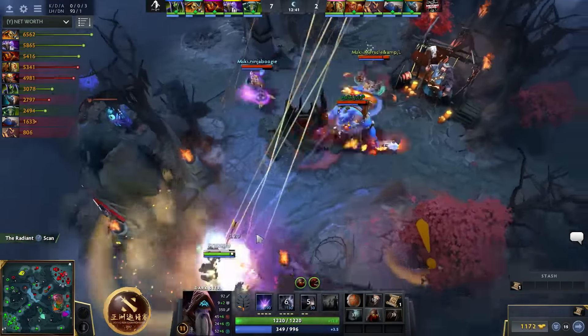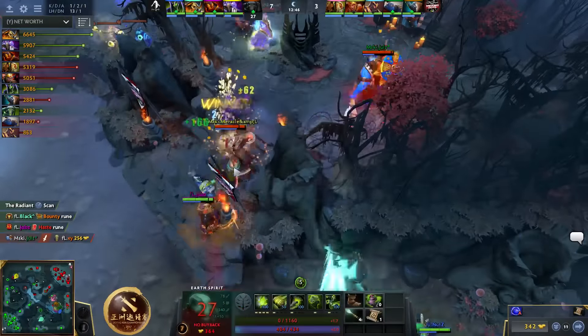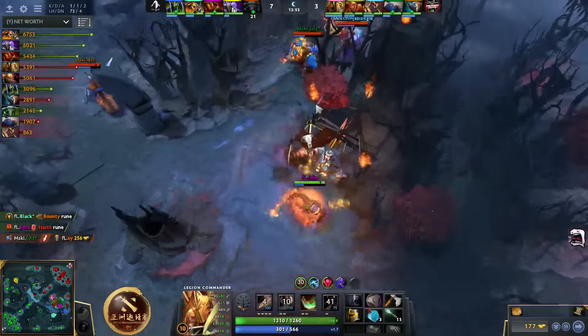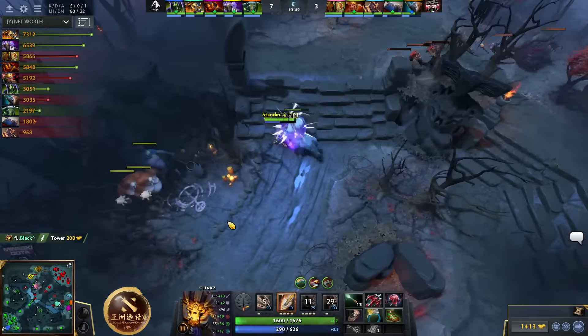Just a neutral creep build, right? Bottom lane, dual's gonna fly up here and XY might be giving up damage once again — he does. The chain's gonna slow down Miracle, but he will press the attack and get it off. Japs is running in. The amount of pressure that Faceless is exerting over the map is kinda crazy.